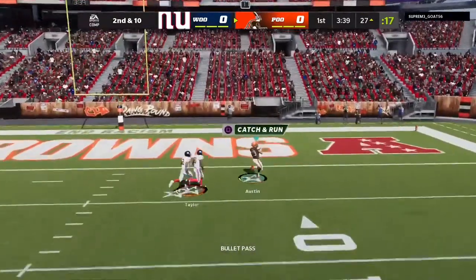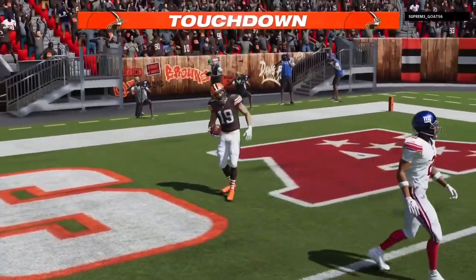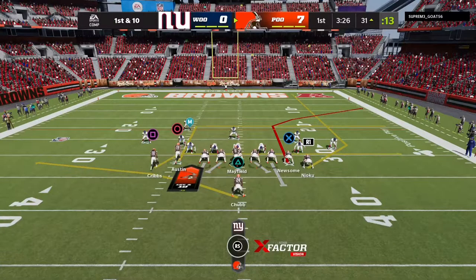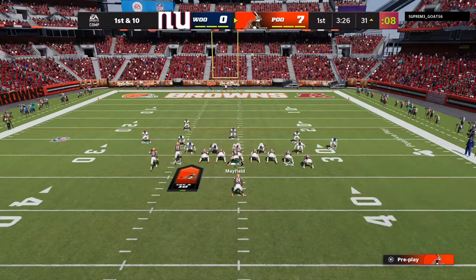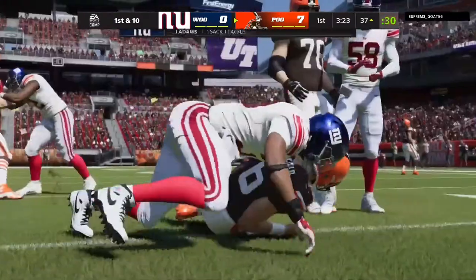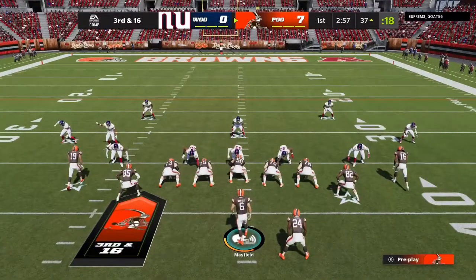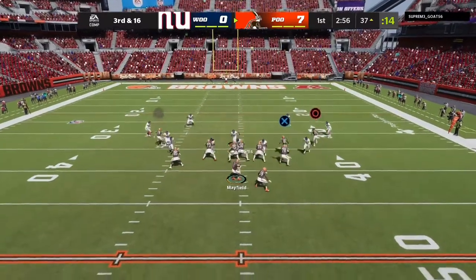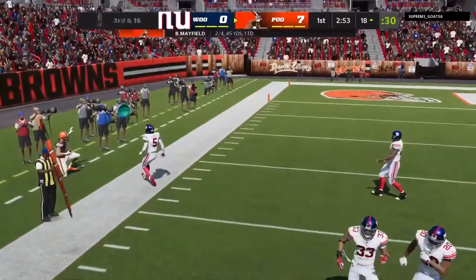We should have Austin open — touchdown! Austin on the post, the corner ran into the safety there. Safety didn't move, we had Austin in for six. Here we go, second drive of the game. And he's just user blitzing. Austin toe-tapping on the sideline, 19 yards there.